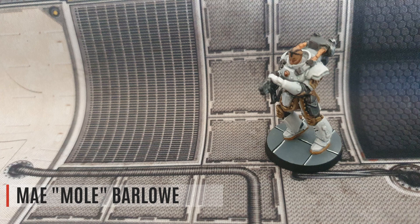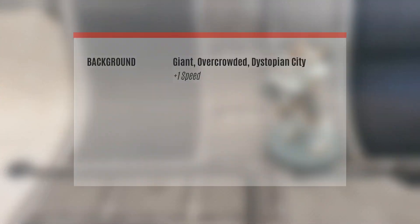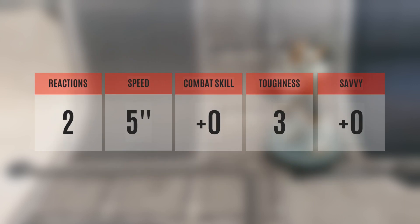And last but not least, we have May Mole Barlow. She has the background of a giant, overcrowded dystopian city, which gives her plus one speed — so she's as fast as Harrow. Her motivation is political, making her the more politically intriguing character, which gives her a patron and another story point. She also has the class of ganger. So it might be that she and Harrow met each other at the same gang and are now fleeing from somebody or something — who knows?